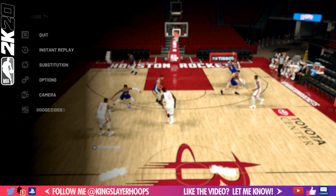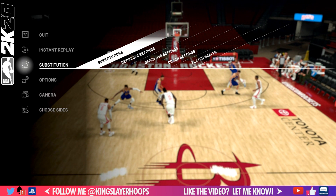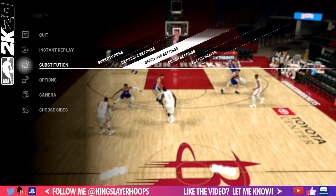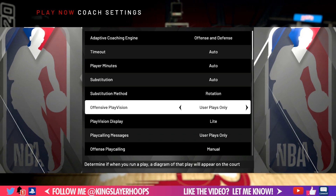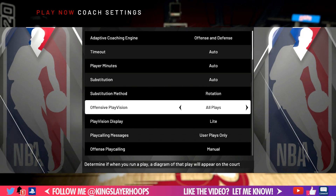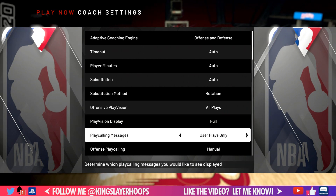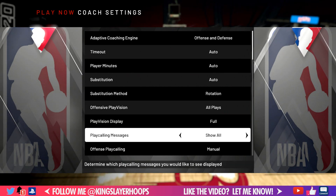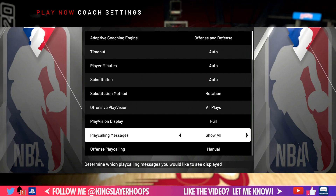Here's how you see it: go to your start menu, go down to where it says Substitutions, then go to Coach Settings. Once you select Coach Settings, scroll down and turn Offensive Play Vision to 'All Plays.' I also like to set Play Vision Display to 'Full' and Play Calling Messages to 'Show All.'